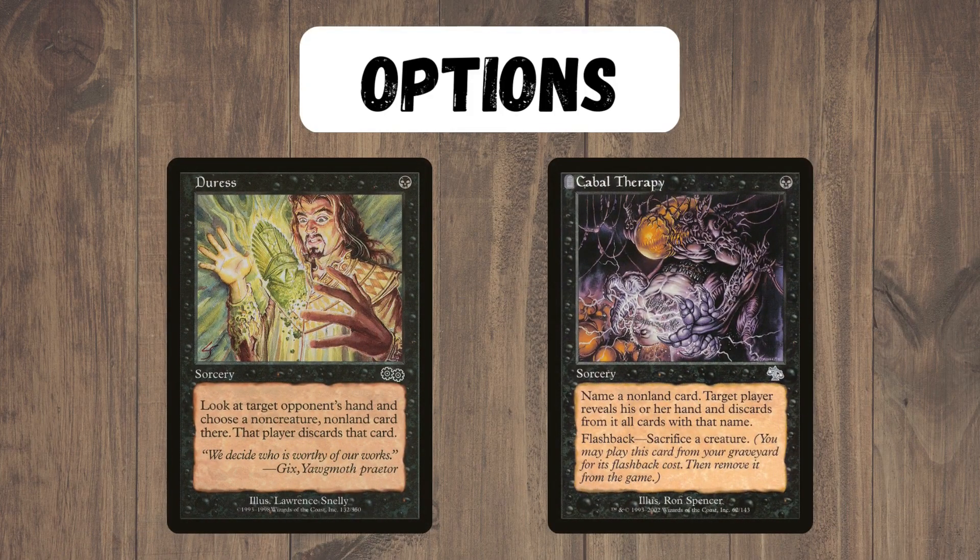And speaking of options, I can definitely see a build that focuses more on Black to play Main Deck Discard. Both of these cards would go excellent in this kind of deck, and I really wouldn't be surprised to see something like this evolve in the future.